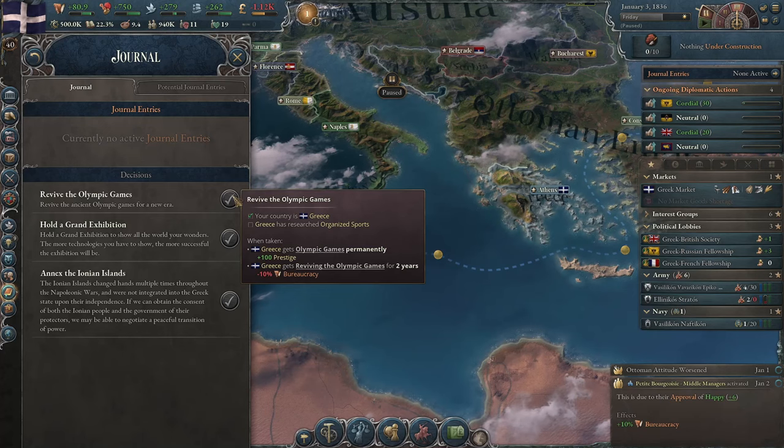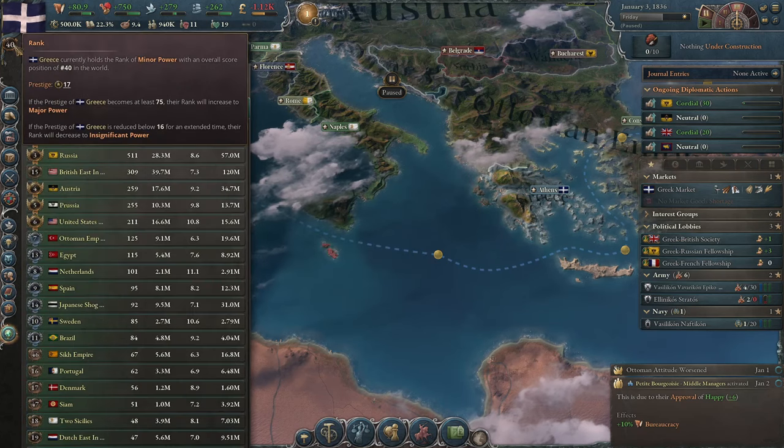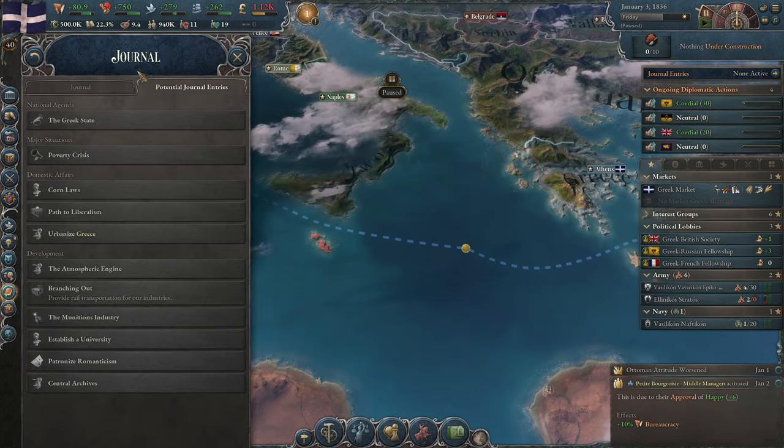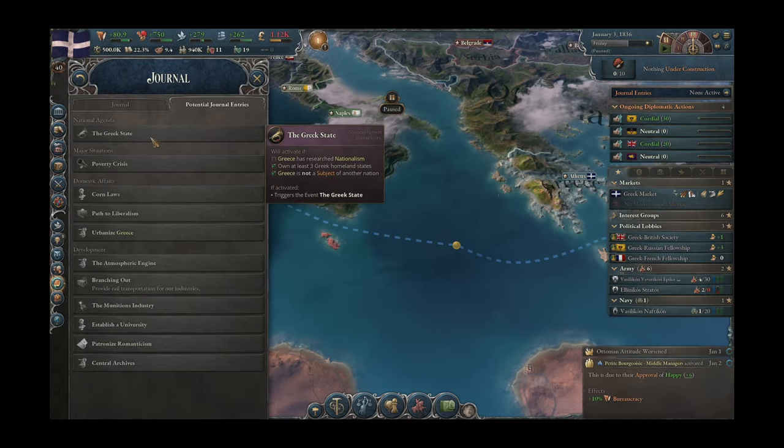Another very important event in the journal for Greece is the restoration of the Olympic Games, which would permanently grant Greece 100 prestige points — an enormous number. Greece would have as much prestige as the world's greatest powers. Nationalism is also needed to fulfil a very important agenda for the Greek state, tied to a crucial Greek event, but more on that later.